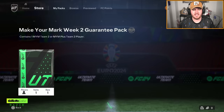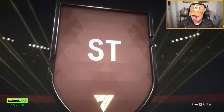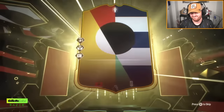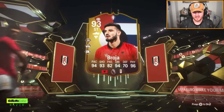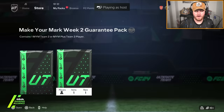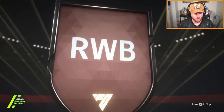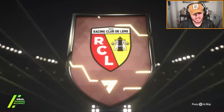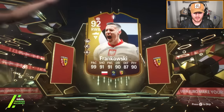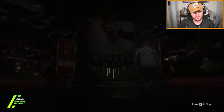Rubens' Make Your Mark Team 2 Guarantee Pack — back to the Euros. Albania striker Armando Broja. Not great, unfortunately. The play styles are really good, just won't get an upgrade after this. At least he's got the plus cam. We've got Dan the Gooner's pack next — back to the Euros. Poland right wing back, it is Frankowski. I literally do not remember him getting a card, but 94 rated Frankowski — better than a slap in the face.